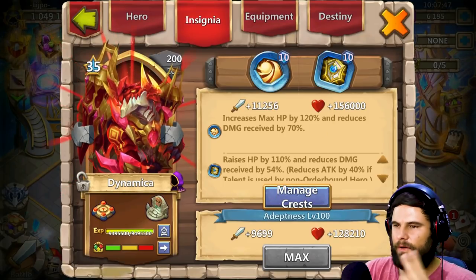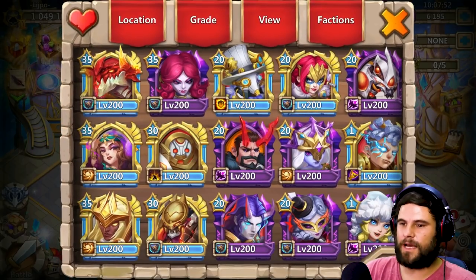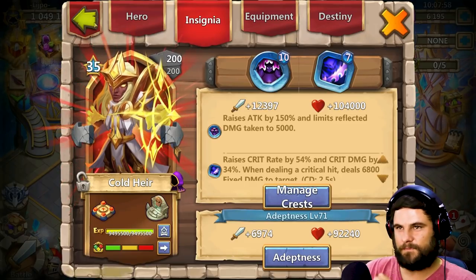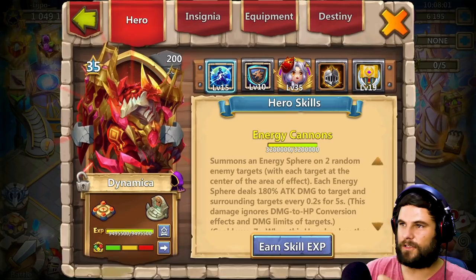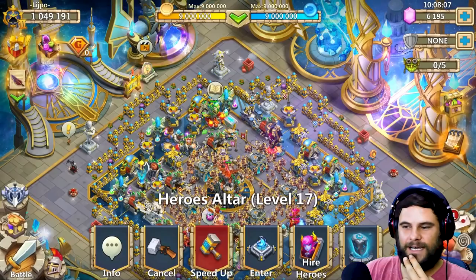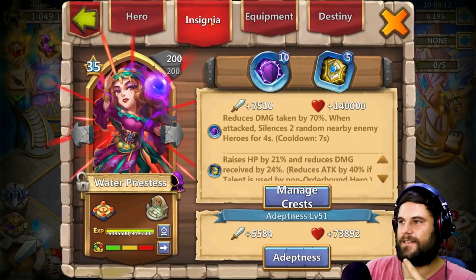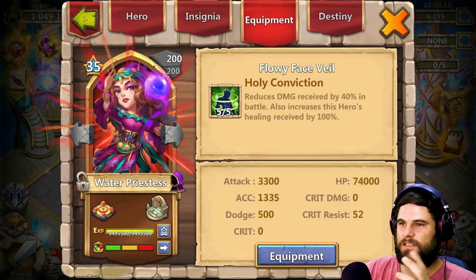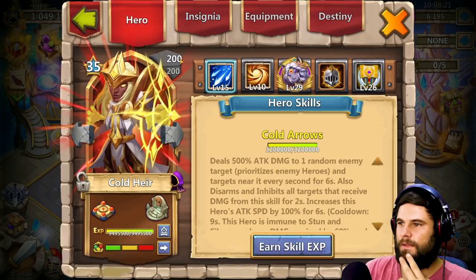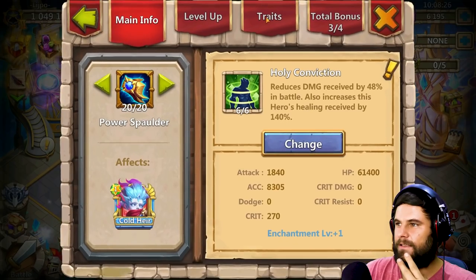You have a Lawful Shield — I'm gonna say that belongs on Dynamica, that is going to be the best one for her. Your Zero-in you can use elsewhere, like on Cold Air. You don't have enough depth for that, but the Zero-in belongs there and Lawful Shield belongs on Dynamica 100%. Equipment 66, Holy Conviction with attack traits — that is a sexy beast for a free to play. Holy Conviction Water Priestess doesn't mean that much to me, she's good in arena, but the Cold Air is looking really really spectacular.